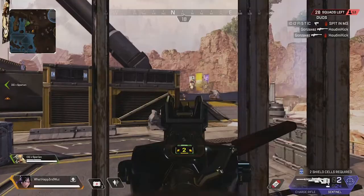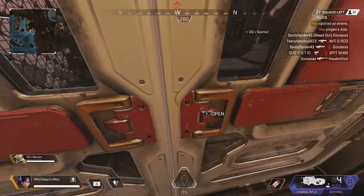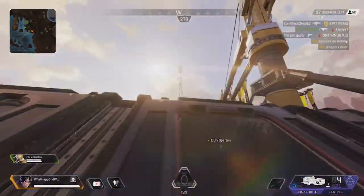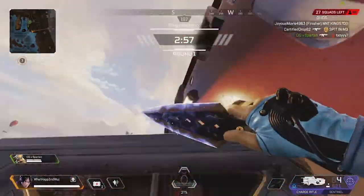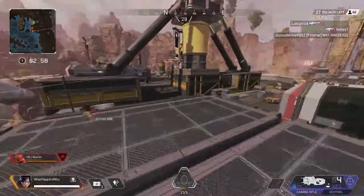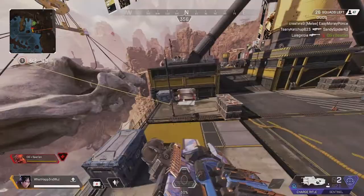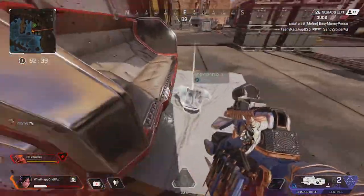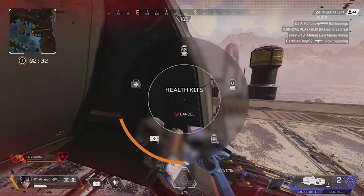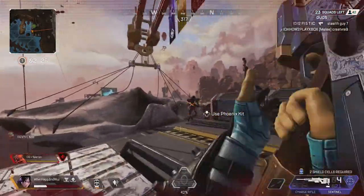I suggest dropping at Salvage if you're new to the game and not good with close-quarter combat. You're not going to win every fight — you're going to lose, you're going to die — but what you learn is experience. If you land at the back of the map every game with a purple shield and then die the moment you run into a team, you learn nothing and waste 30-45 minutes. Land at Salvage and yeah, you might die nine out of ten times, but you learn something fast and get back to the lobby quickly to try again.